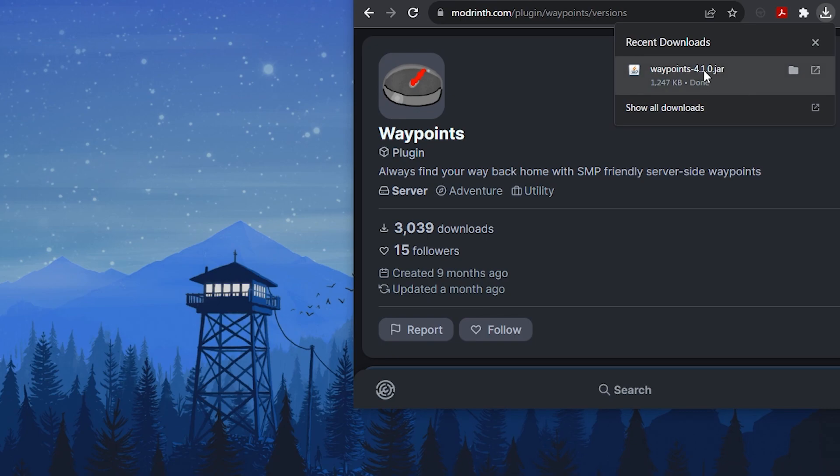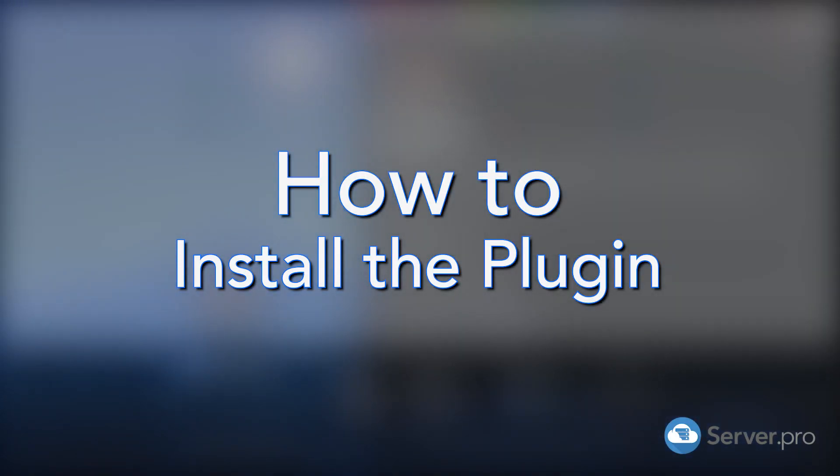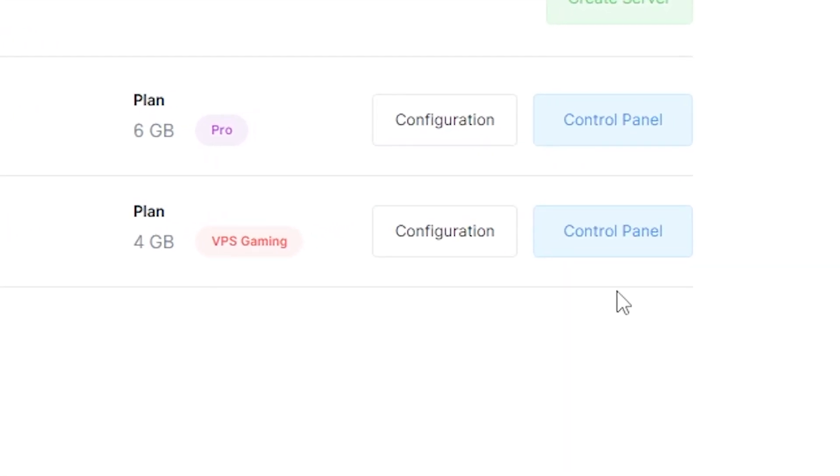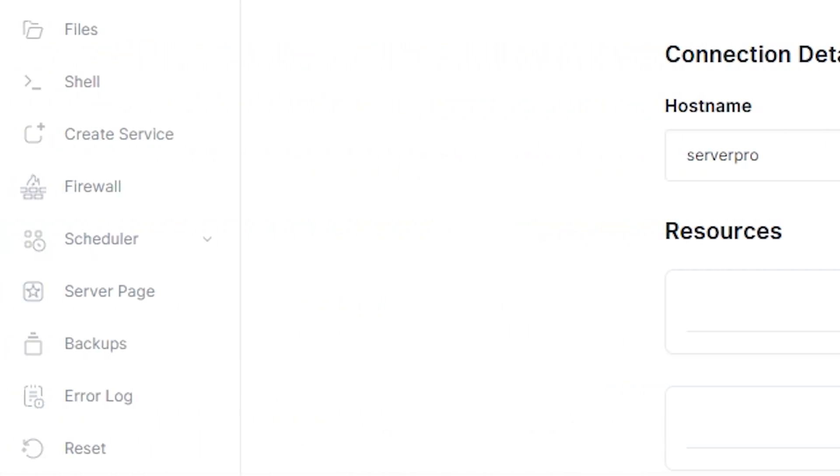We recommend dragging the file to your desktop so it's easier to find. Then head on over to the control panel of your VPS server and go to create service.